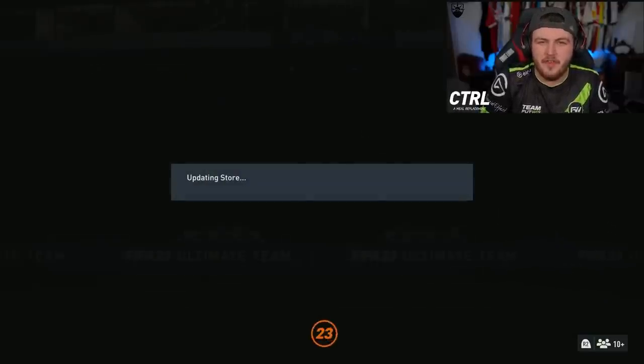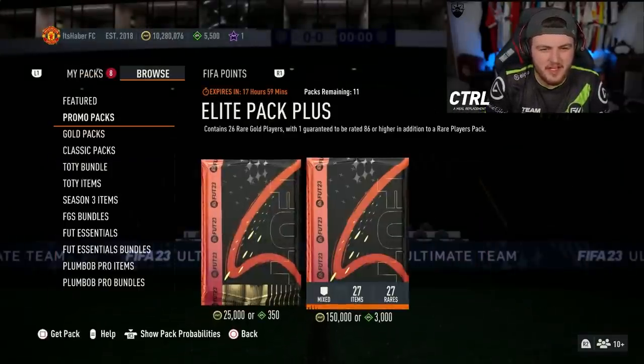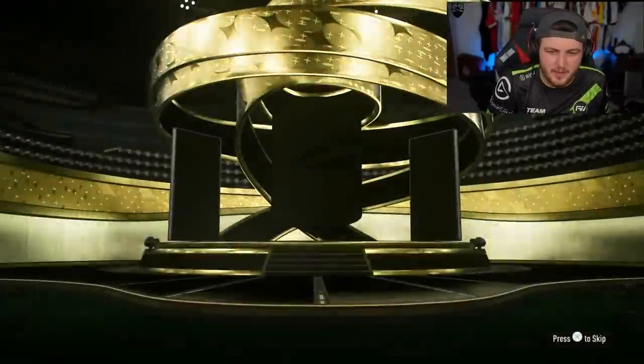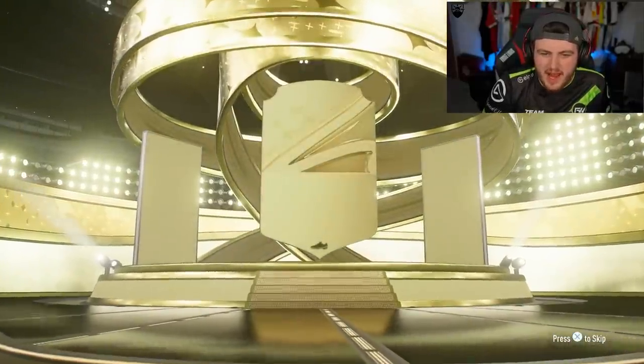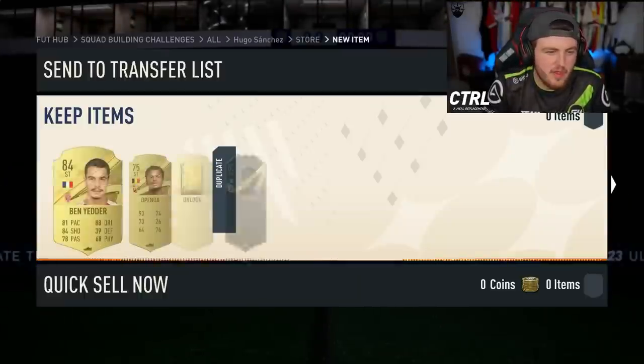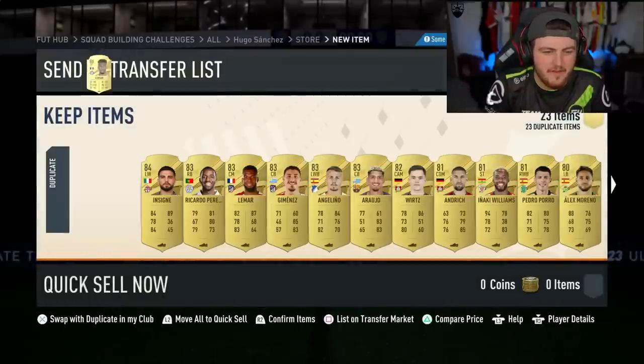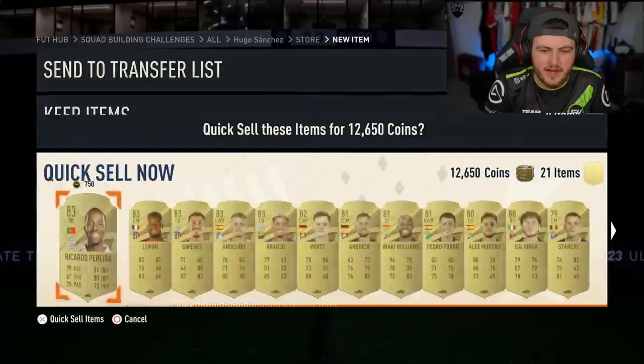Let me know in the comments if you have a different thought about that - I'm just not the biggest fan of the way EA are doing that. Let's see what we get - walkout! No way. French left mid, Kingsley Coman. Wow, amazing. So I'm not the biggest fan of store packs becoming untradeable - a lot of them. But I guess it's just the way EA are going. It's not really my choice anyway.